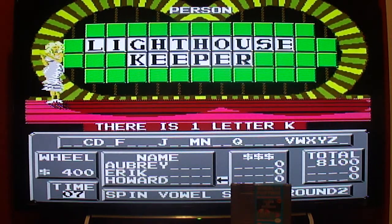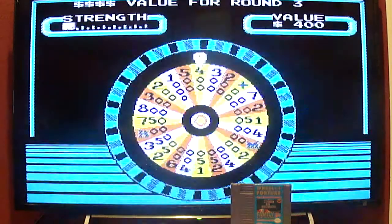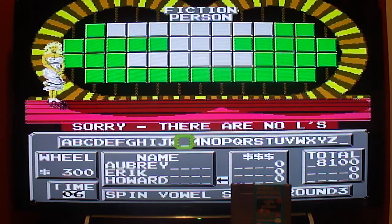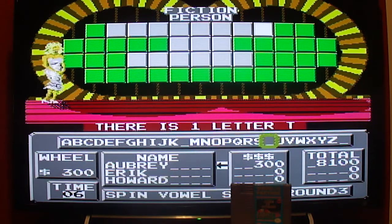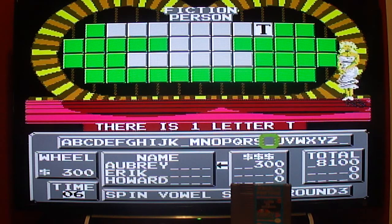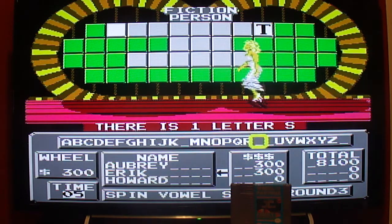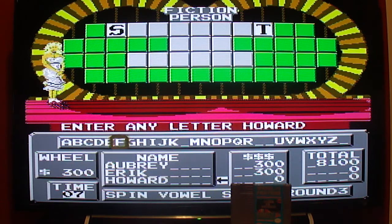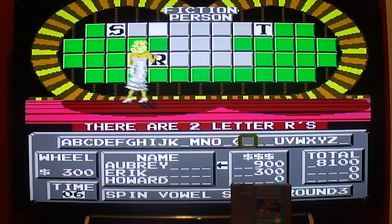Let's play Speed Up. Give the wheel a final spin. We'll be asking you to give a letter — if it's in the puzzle, five seconds to solve it. Vowels are worth nothing; consonants are worth $300 apiece. The category is Fictional Person. Howard, start with you — no L. T — one T. Eric — one S, $300 for you, five seconds starting now. Howard — Bathroom's down the hall, sir. R — two R's, $900. Sergeant Joe Friday.